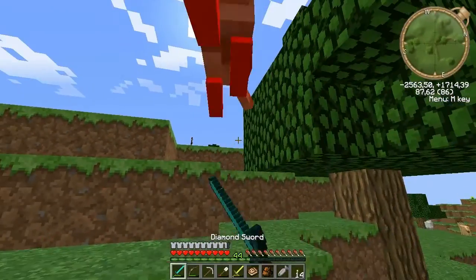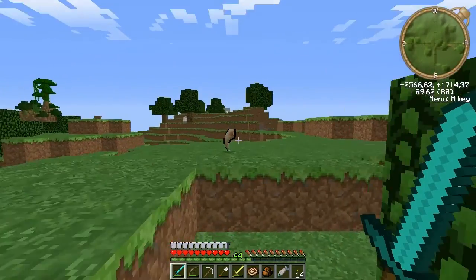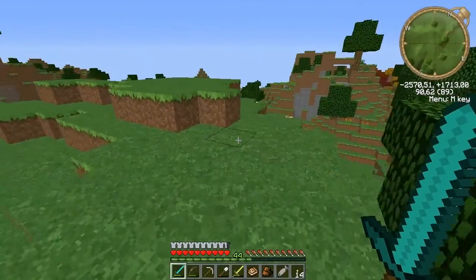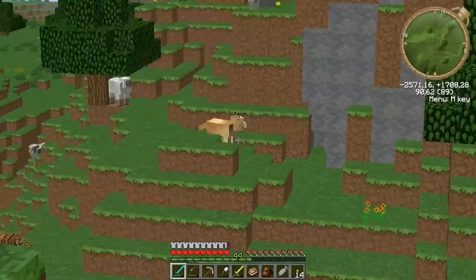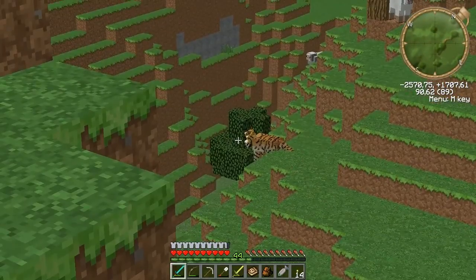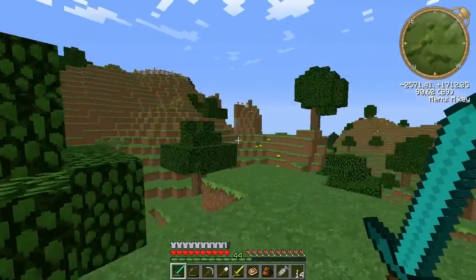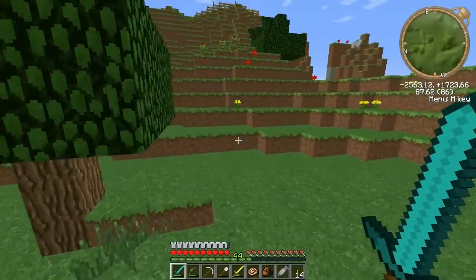Compsognathus. Oh, it's a female lion — they are terrible. Looks like she killed one of her own. None of you are babies, are you? I would really like a baby. So let's get up there — we're going to name our Compsognathus.